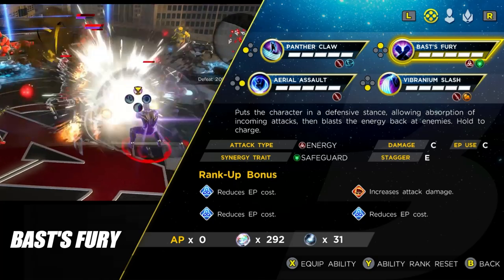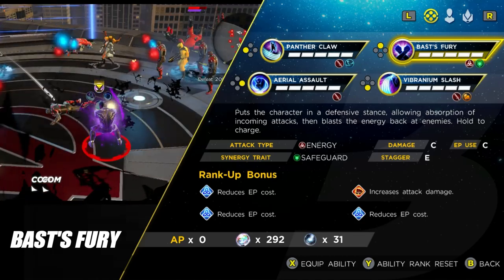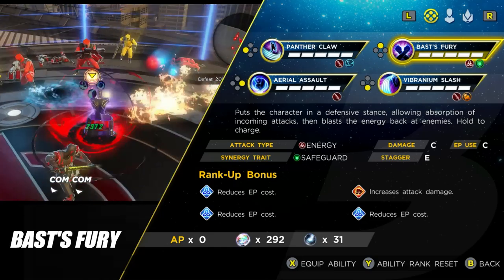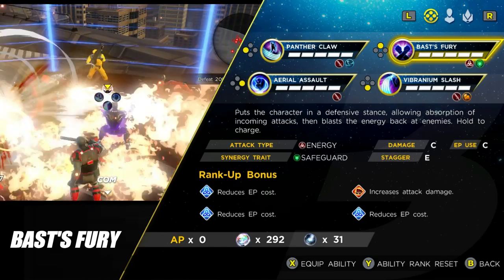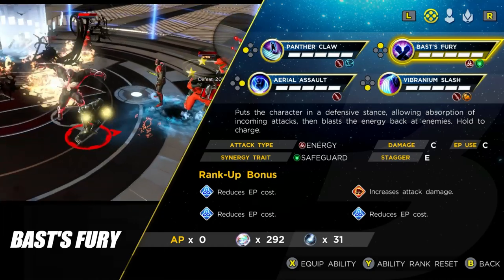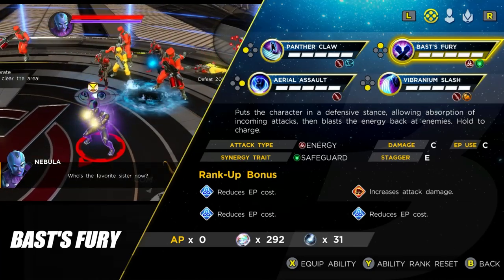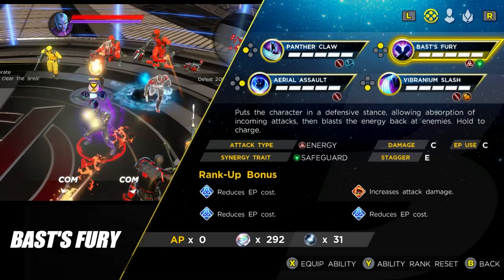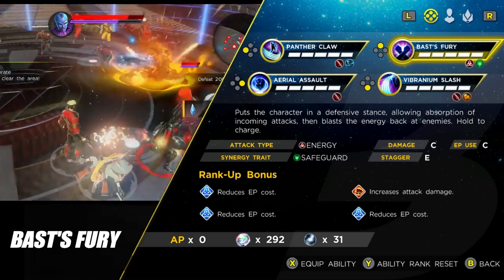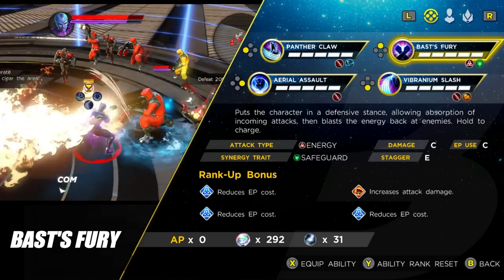The next ability, Bast's Fury, is a purely defensive skill, very similar to Cap's shield. Basically, you absorb bulk damage. With Cap he actually reflects it; with Black Panther, he absorbs it and when you release the button, you let out a large blast. I tested holding this down for close to a full minute and releasing it after taking a ton of damage, but it seems the damage caps out after a certain point. The highest I could get was around 35,000 for that AoE explosion, which is still decent, but it can't reach ridiculous levels unfortunately.